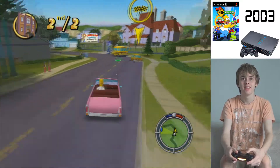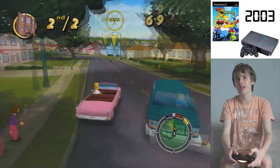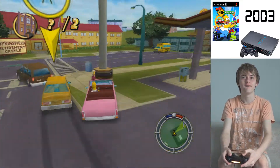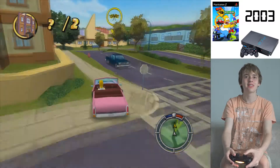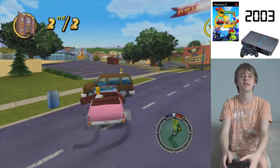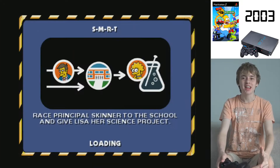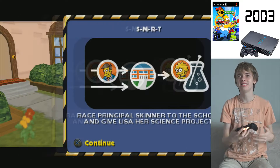We've got to speed past Principal Skinner. Exactly why is a school principal driving like this on the road? That's a bit insane. Let's try and crash him. We caught up quite well until I smashed into something. I have to try that one again - that was actually a challenge. Which is pretty bad because it's only the beginning of the game and games usually get harder.